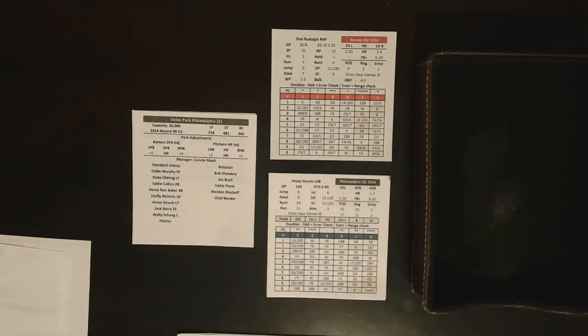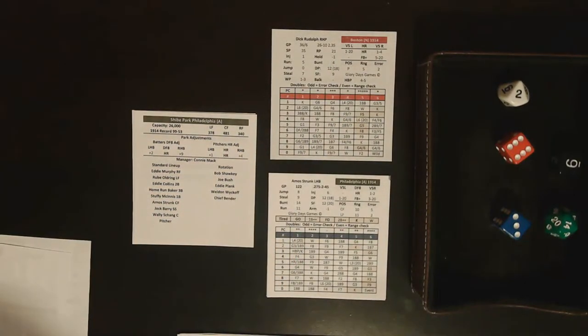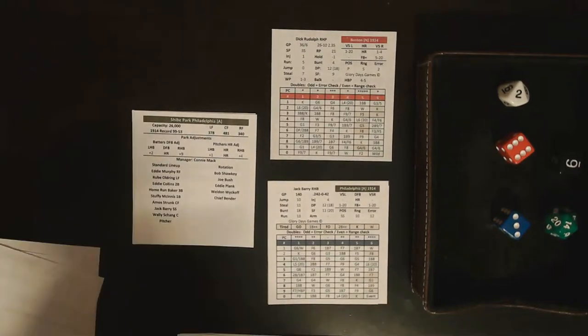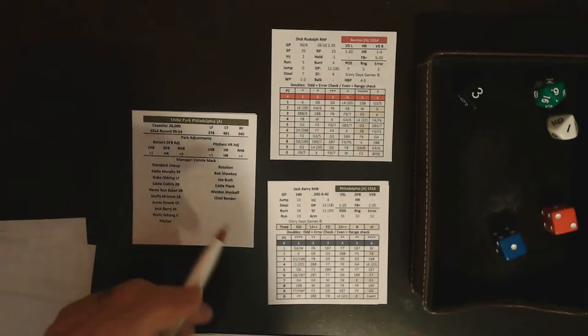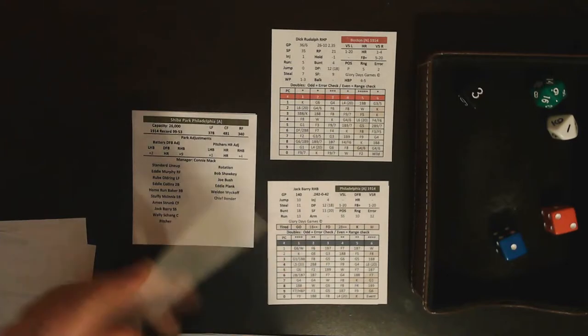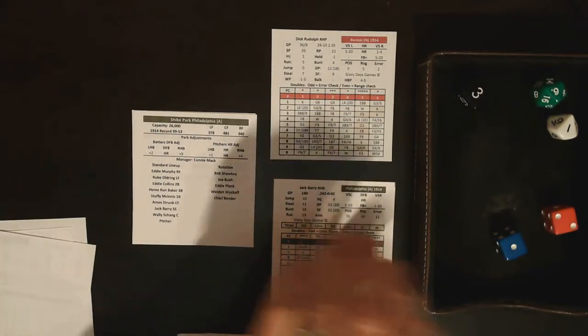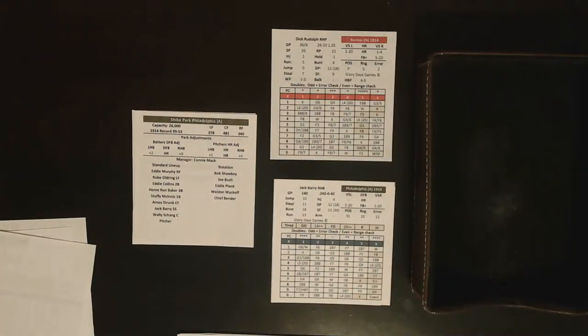Moving to the second inning: a one-star to no-stars result off Rudolph's card gives another strikeout — Root goes down swinging. Then a two and a one gives Jack Barry four stars on his card, result comes off the hitter's card: a single into left field. The results are weighted slightly in favor of the batter when it's off their card, and to the pitcher when it's on their card, so it doesn't produce an exact batting average but rather a balanced average overall.